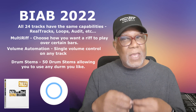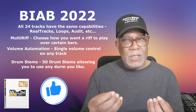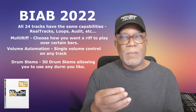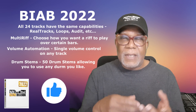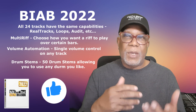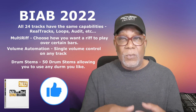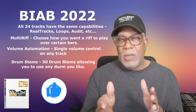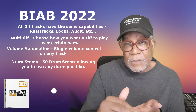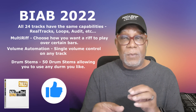2022 also had drum stems — it came with 50 sets of drums that had individual drum stems, meaning individual bass drum, snare drum, hi-hat, room mics, the whole nine yards. You can use these to isolate just the kick, or replace the kick drum, or have just a kick or snare going in a certain part of the song. You can extract those individual drums from the set you're playing and compose your song accordingly.